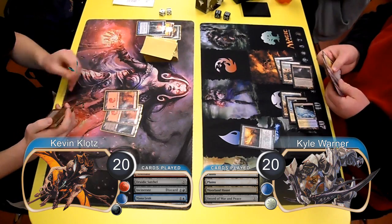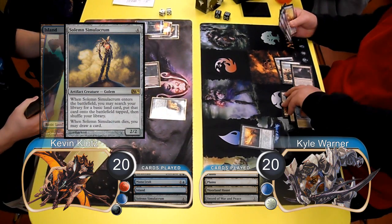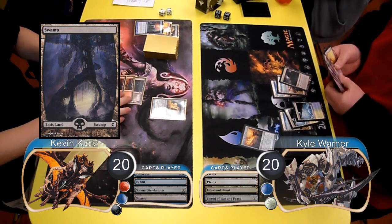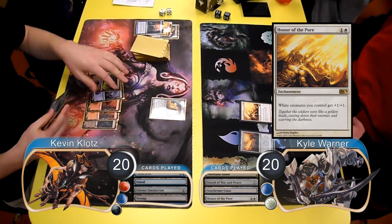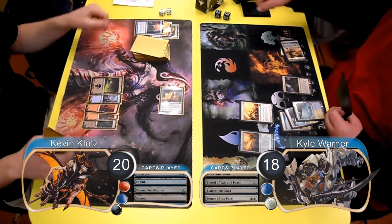I finally hit my 4th land drop which was an Island, and then I used it to cast a Solemn Simulacrum. When it came into play I searched for another land, which was a Swamp. For Kyle's next turn he put a Seachrome Coast into play tapped. He still didn't have any creatures to play though, so he just resolved an Honor of the Pure. I attacked Kyle for 2 with my Simulacrum, taking him down to 18 life, and then passed the turn.